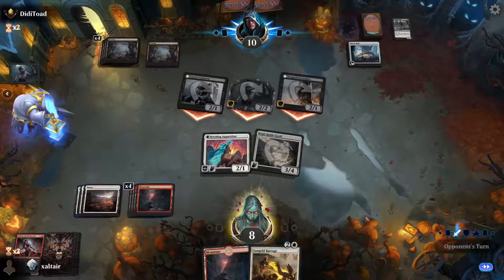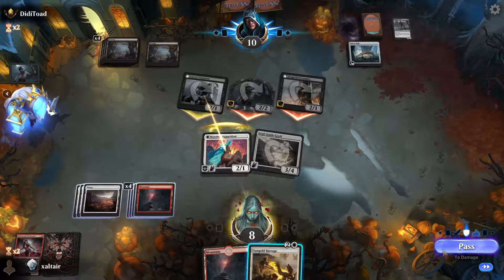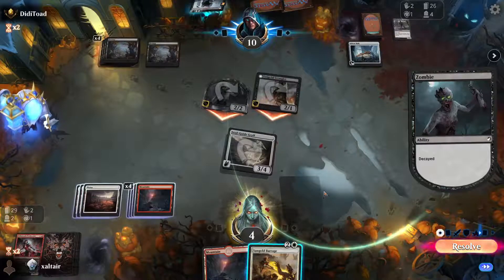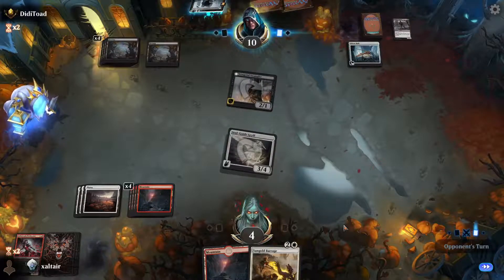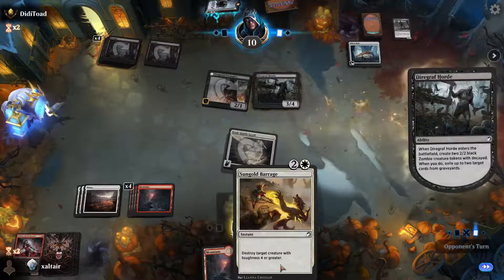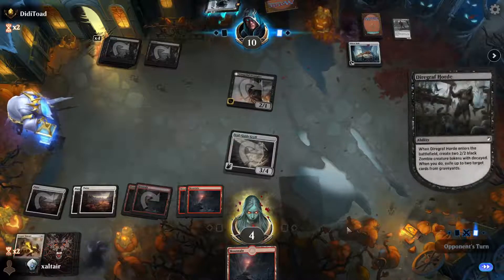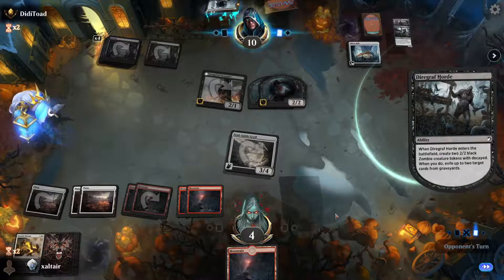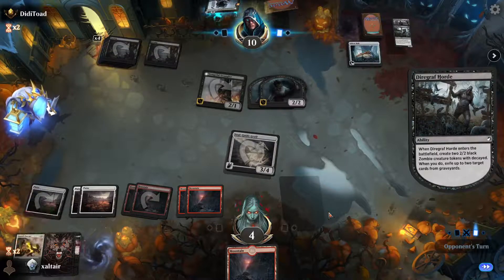We have to block here because we're gonna take four damage and we have to top-deck a creature ASAP. Because we've only played two creatures and Stuffy Bear the whole game and we have seven lands. That's not gonna be good for anybody. We definitely have to play a creature and stay back to block. If we don't top-deck a creature, we're dead. And if we top-deck a small creature, we're also dead.